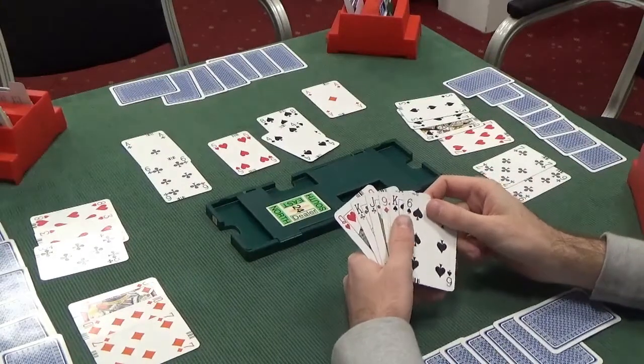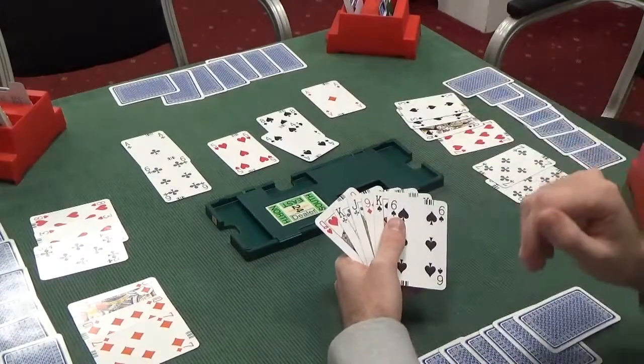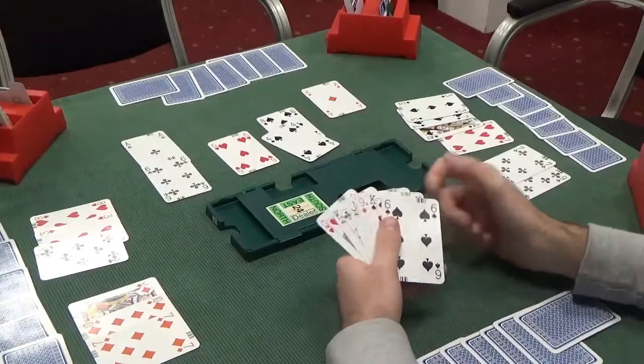So we're going to end up going off in this slam. We have 34 points between the two hands, but we simply didn't have the correct shape — the ten of hearts finesse didn't work, so we couldn't make our 12 tricks.